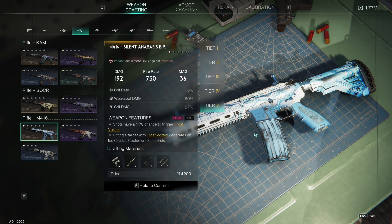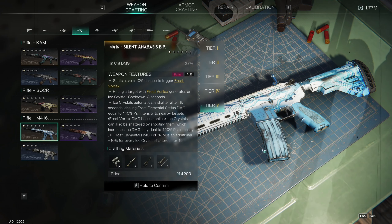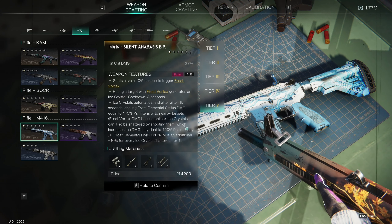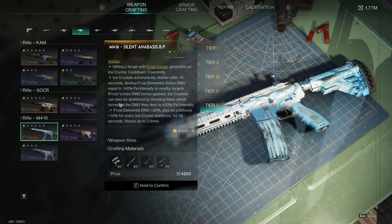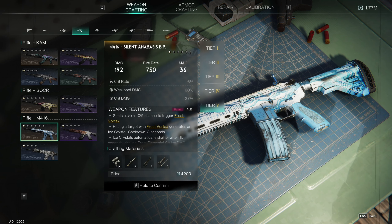Here is the next new weapon — actually a new category of weapons they've added. It's in the assault rifle category and it's the M416. The first one is the Silent Anabasis. The weapon features are that shots have a 10% chance to trigger frost vortex. Hitting a target with frost vortex generates an ice crystal; ice crystals automatically shatter after 15 seconds, dealing frost elemental damage equal to 140% PSI intensity to nearby targets, and your frost vortex damage bonus also applies. Ice crystals can also be shattered by shooting them, which increases the damage to 420% PSI intensity. Frost elemental damage is also plus 20%, plus an additional 10% for every ice crystal shattered for 15 seconds, stacking up to three times. Let's also look at the other M416s.